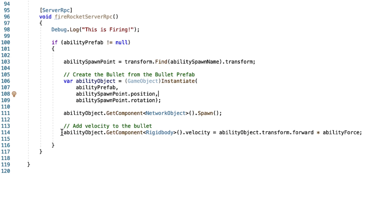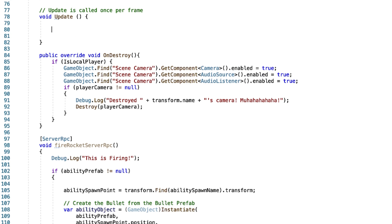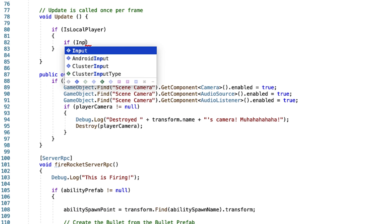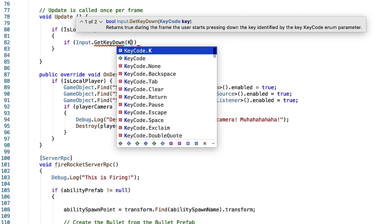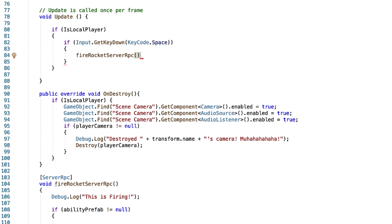Once our object has been spawned onto our network, we're going to add a velocity parameter to our object to propel it forward at a particular force. In some cases an ability may not need to apply velocity, but our rocket will be fired forward, so we add velocity to make sure it propels forward when the player presses a button. Now that our fire rocket server RPC function is complete, let's add the ability for this function to be called on a button press. In our update function, we add an if isLocalPlayer condition because we only want this method fired on the local player, then an input if condition that fires our rocket any time we press the space key. Within that condition, we call our fire rocket server RPC function. Our car player script is all set up and ready to fire some rockets.